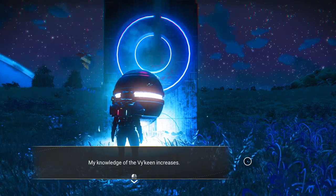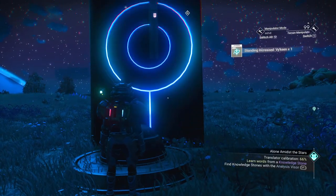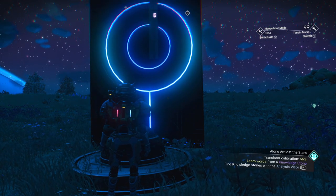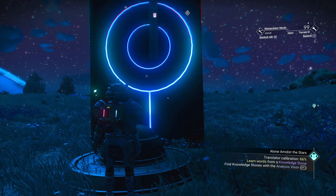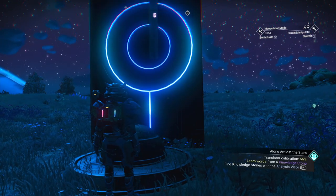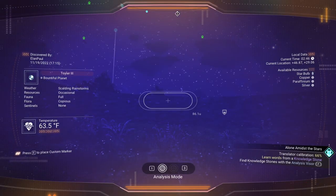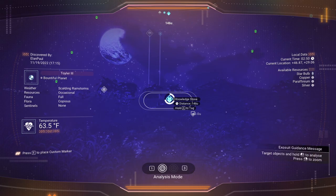If you seek knowledge of the past, it'll send you to another ancient burial area — a half-buried marker — and you can unbury it and find a treasure waiting there which will give you a lot of money. We're not going to do that. We're going to seek help with the language. My knowledge of the Viking increases. You have learned the Viking word for 'four.' Standing is increased with the Viking by doing so. My translator is now calibrated to 66%.